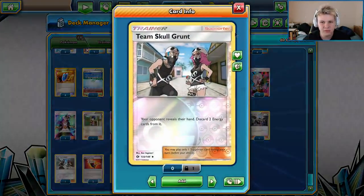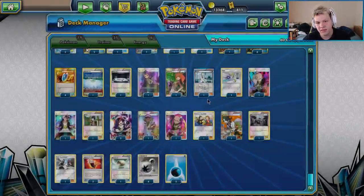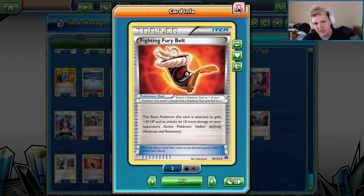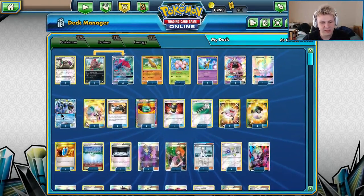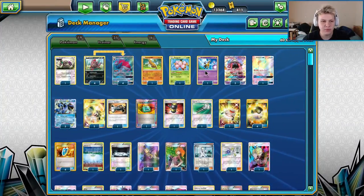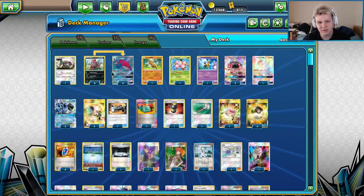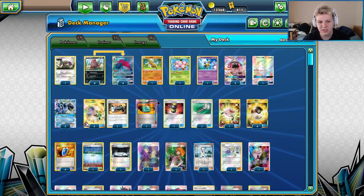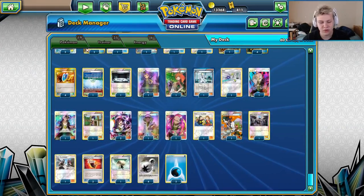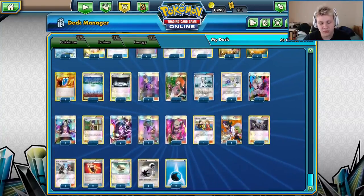One Fighting Fury Belt — just want to make our Toads tanky. The main thing is Zoroark with a Skyfield and a Choice Band just can't one-shot Toad. Every matchup benefits from having your Toad be a little bit tankier. Protecting Sudowoodoo is also nice; putting it on Giratina against Vespiquen is really good; putting it on Orangaroo in a Drampa Garb matchup is really good. Any Pokémon you might want to potentially live a little bit longer — slap a Fighting Fury Belt on it.